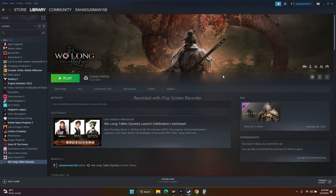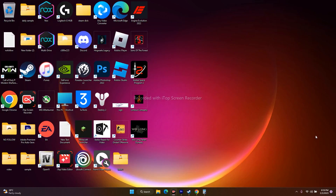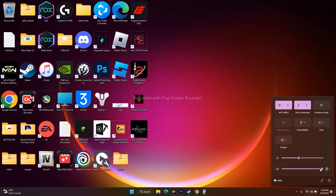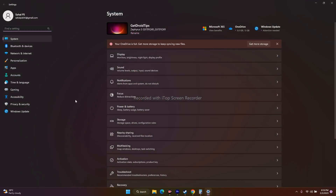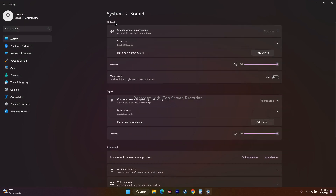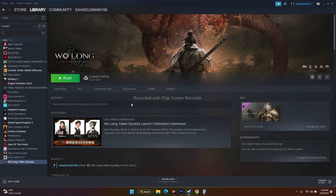Next, we have to check the volume mixer. Go to the sound icon and make sure the volume is set to maximum — not muted, set to 100%. Then go to Settings and go to Sound. Under Output, set the volume to 100%, and under Input it should be 100% as well. Make sure both are not muted. Once set, close everything and try to play the game.